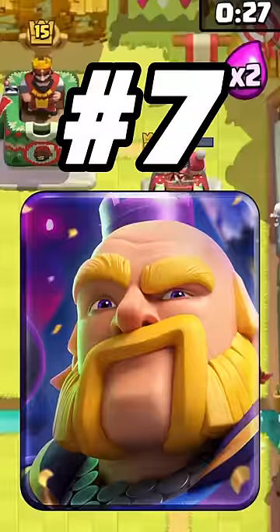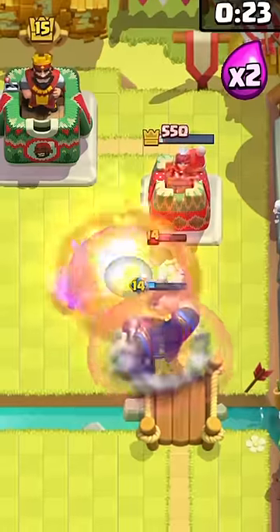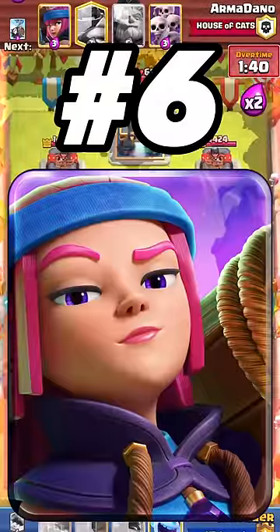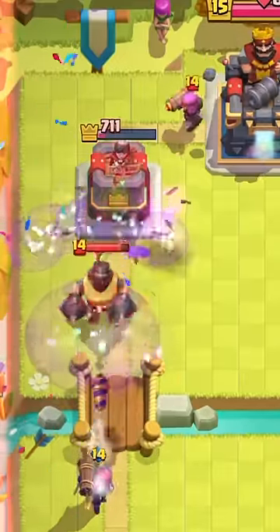Unlike other evos, the royal giant gets no additional bonus stats, and he sucks in the meta right now. Firecracker can get a lot of value, but she's not game breaking and she's pretty easy to kill, making her number 6.